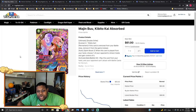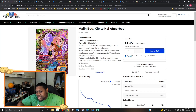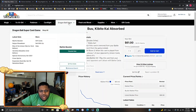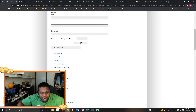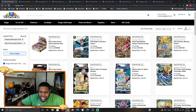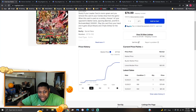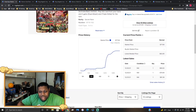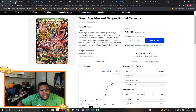Majin Buu Kibito Kai Absorbs are touching about 61 bucks right now. If you need a decent green SER, go ahead and pick up this Majin Buu SER. Or you can pick up the Great Ape — Alien Warriors of Rising Units — those are touching about 75 bucks. So those are your cheaper choices for green SDRs at the moment.